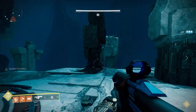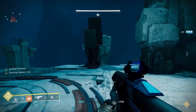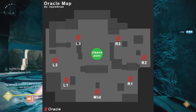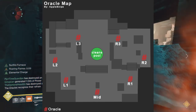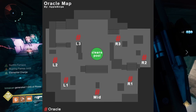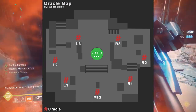The Confluxes are gone, so really all you have to do is clear adds, but you have to shoot things called Oracles. The Oracles will show up in different areas of the room. I'm going to show on screen what we use as callouts. If you look at the locations: one is towards where you first came into the room, three is towards where the Templar is in the back. So on the right you have R1, R2, R3; on the left you have L1, L2, and L3; and then you have a middle area.